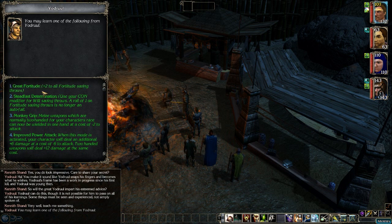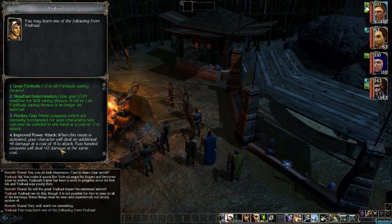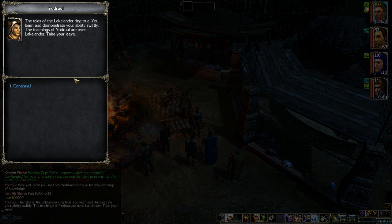He offers several feats: Great Fortitude gives plus two to all Fortitude saves — I don't really need that. Steadfast Determination lets you use your constitution modifier for will saving throws. Monkey Grip lets you use two-handed weapons with one hand at a minus two to attack penalty. Improved Power Attack is also an option. I'm going with Monkey Grip. Yordrool says: 'Now you shall pay Yordrool his tribute — eight thousand gold.' I think we can afford that, and it might come in handy.